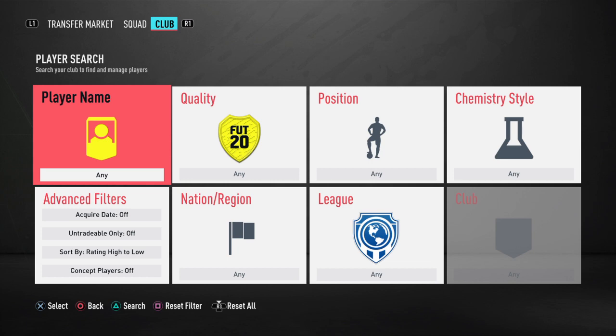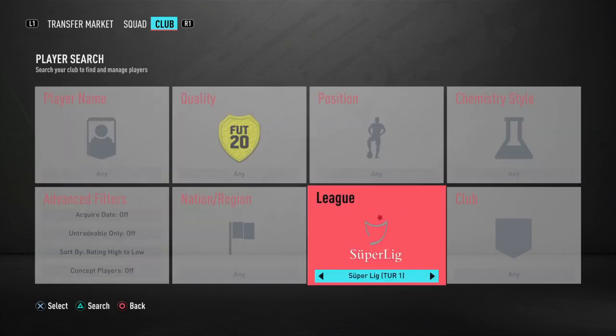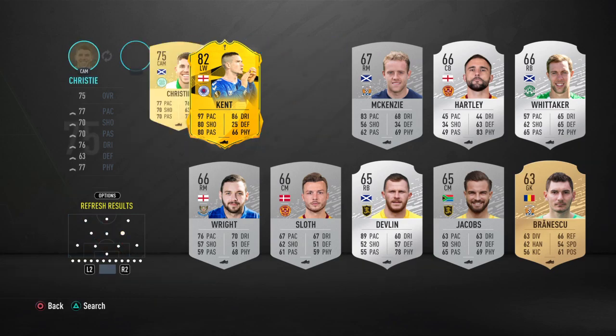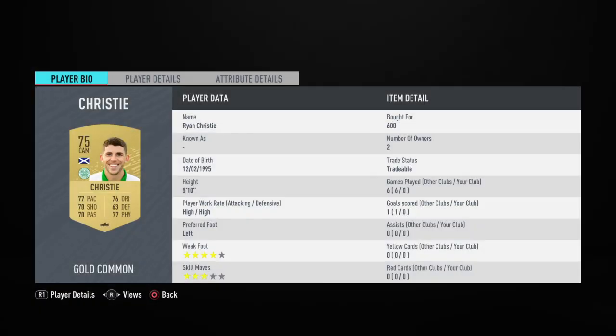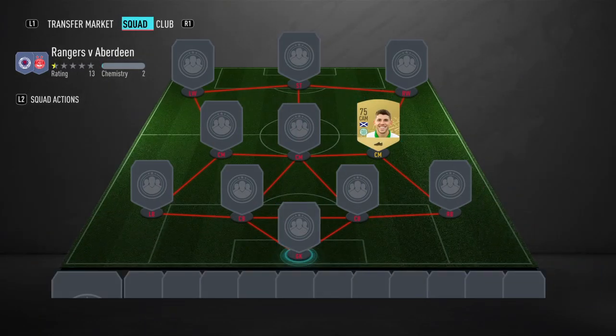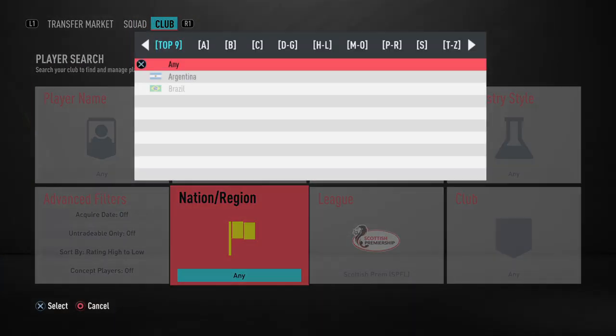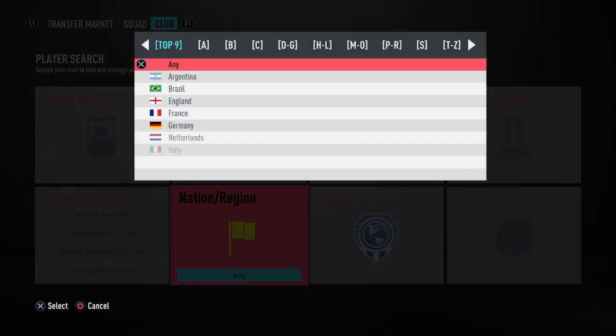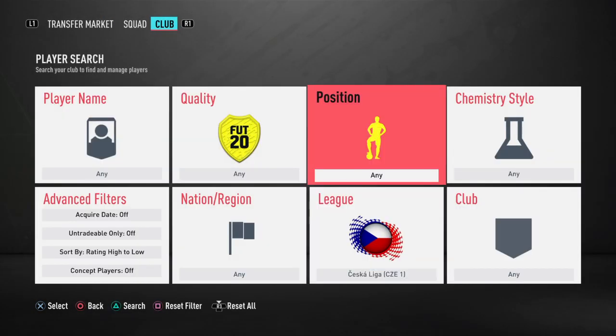We're actually going to start with our player from the SPFL — we've only used one and it is actually a gold, because the golds are still the cheapest ones there. It's going to be Christie — he plays for Celtic. Ryan Christie, 600 coins, but he will go down later in the week. The rest of the whole team actually plays in the Czech League, like Slavia Prague and teams like that.